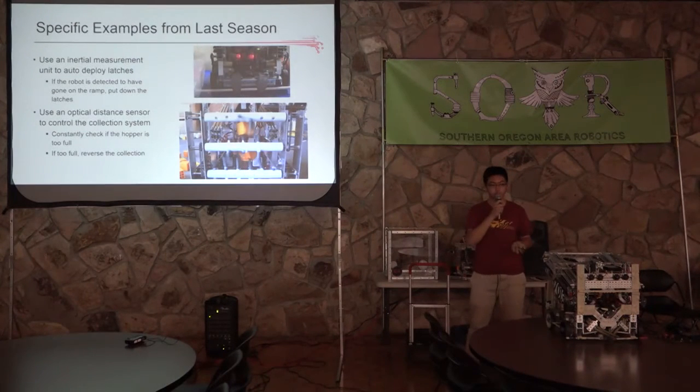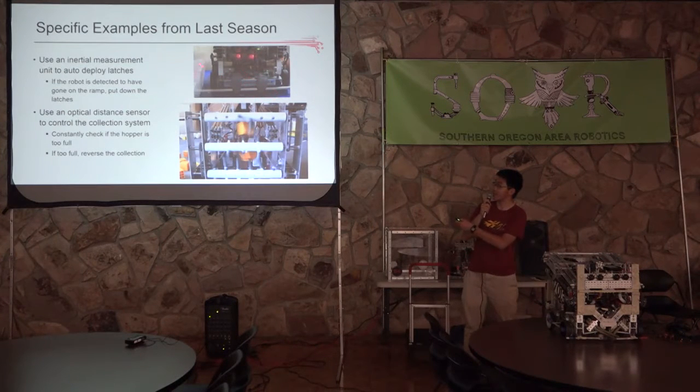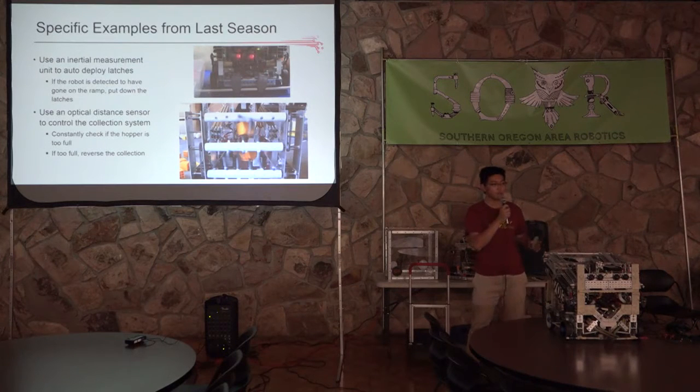Here are some more control systems from other teams that we thought were great examples. Team Masquerade from Florida used latches to grab onto the bottom of the mountain. These latches could potentially dig into the ground if kept down, so Masquerade used a specific sensor to detect when they got onto the ramp. Once the sensor detected they were on the ramp, they put the latches down, and once they got off, the sensor would detect that and raise the latches to prevent them from digging into the ground.